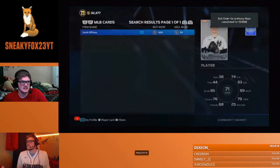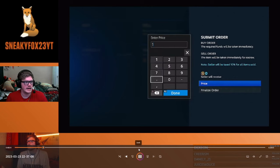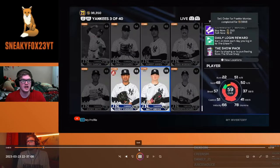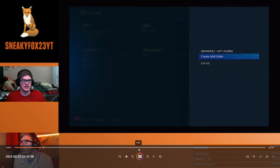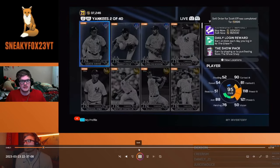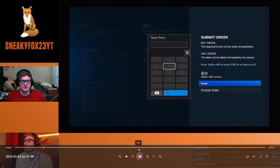We just got 1,700 Stubs for that Anthony Rizzo. Listing common for 1,000 Stubs, and Frankie Mata sells for nearly 4K profit for us. Everything adds up and it's just a matter of listing everything and trying to get as many Stubs as possible. Just put them up and forget about them for a couple hours, play the game, and we'll get to that in a bit.